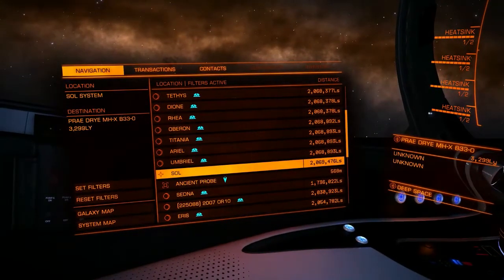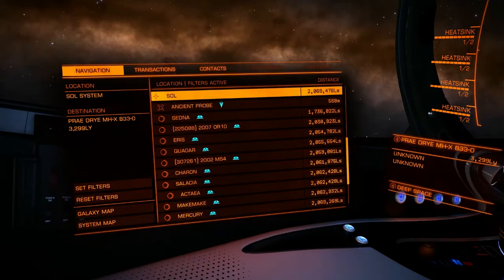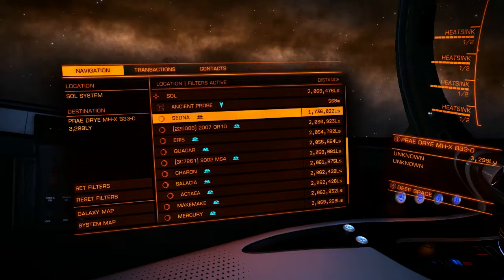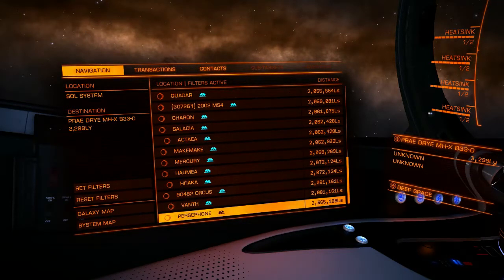The distance to Sol will always be 2,069,476 light seconds. As of today, April the 24th, 2018, the distances between Voyager 2 and Sedna and Persephone are as follows. Sedna: 1,736,022 light seconds. Persephone: 2,365,188 light seconds.